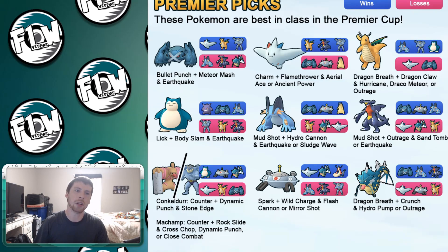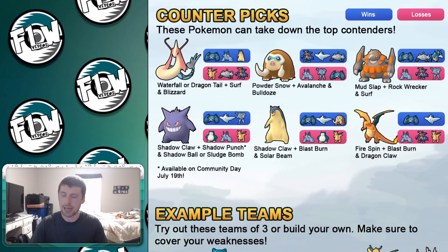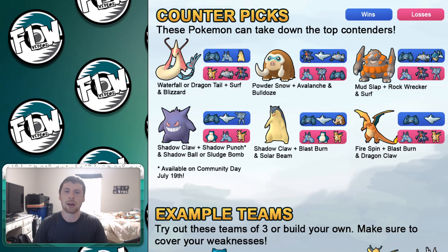We may end up seeing a little bit of an adjustment — maybe people using Togekiss will finally realize Hurricane can actually hurt them and they'll need to worry about those shields. When we scroll down to the counter picks, it's interesting to see Rhyperior as one of the top non-legendary Pokemon used in the Open Master League because of Mud Slap just absolutely crushing it. I was using Mud Slap, Rock Wrecker, and Super Power. PvPoke recommends Surf here, but I don't see why you couldn't use Super Power instead — that's down to preference.